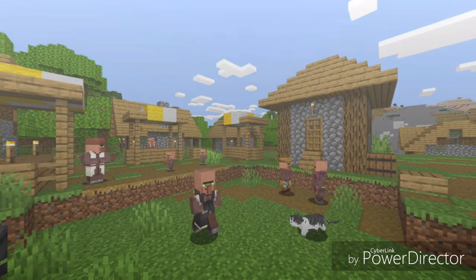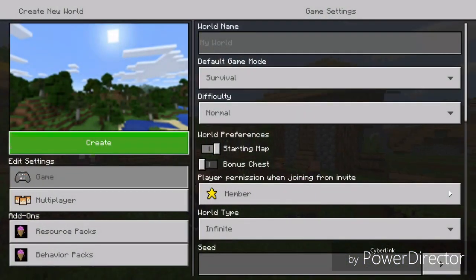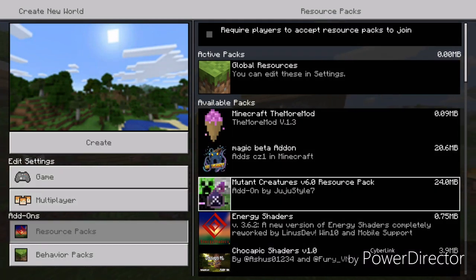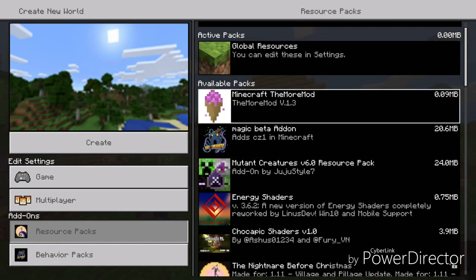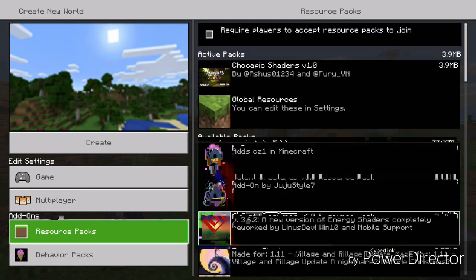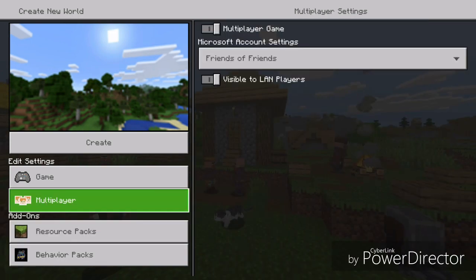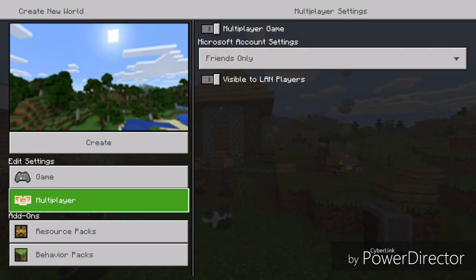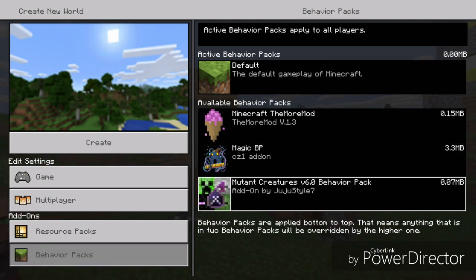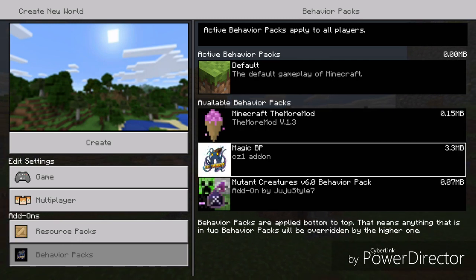I actually got like more than two things but I can only use mutant creatures and this because your stuff is messing up my game. And honestly before this I was having a bad time, so we're just gonna use these. If you're wondering how I got these on console, I'll put a link in the description to a video that will teach you how to get add-ons and shaders.